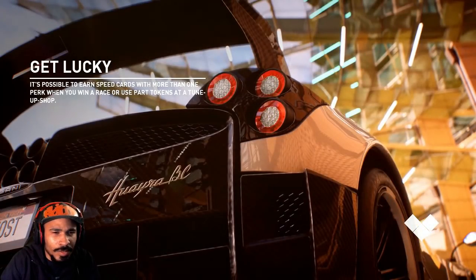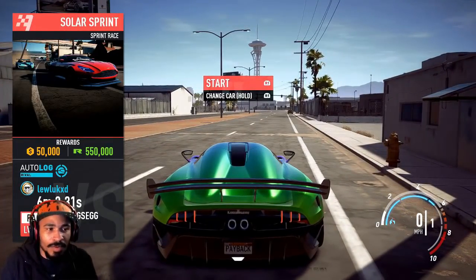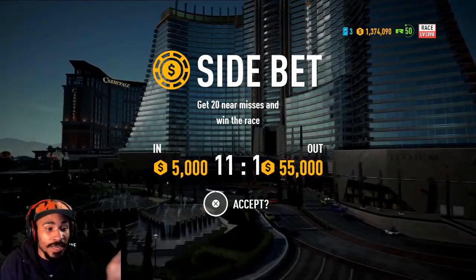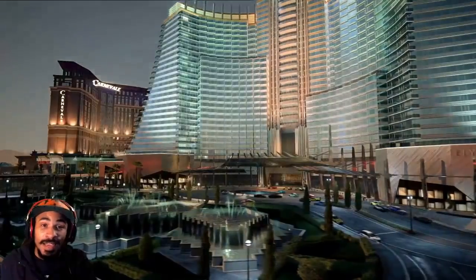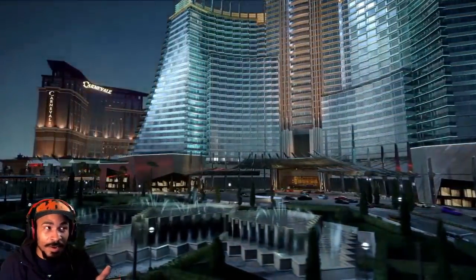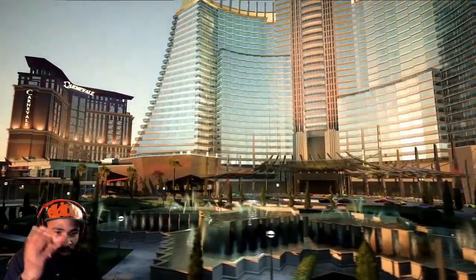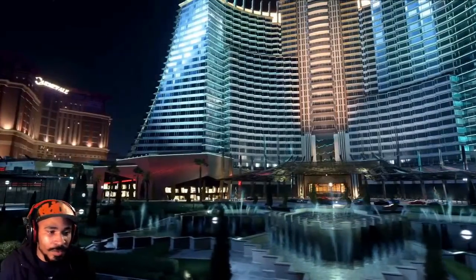The most I've made so far was about 2.5 to 6 million, but I keep spending it buying cars. Now drive away — see where it says 'start'? Press R1 to start the race. It says 'side bet' — accept every side bet, that's extra money. This is going to give me about five or six hundred thousand dollars. I'll show you my money now and then after I finish the race to confirm it works.